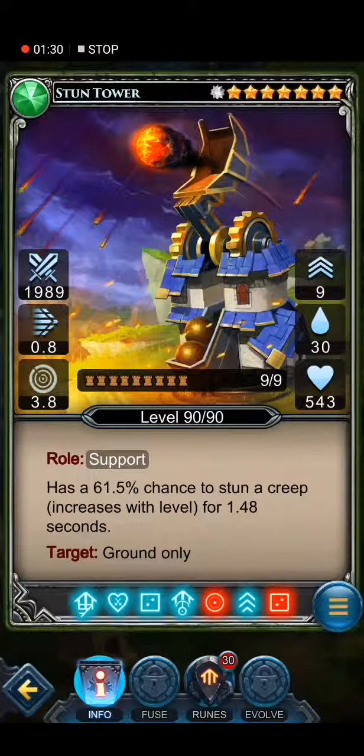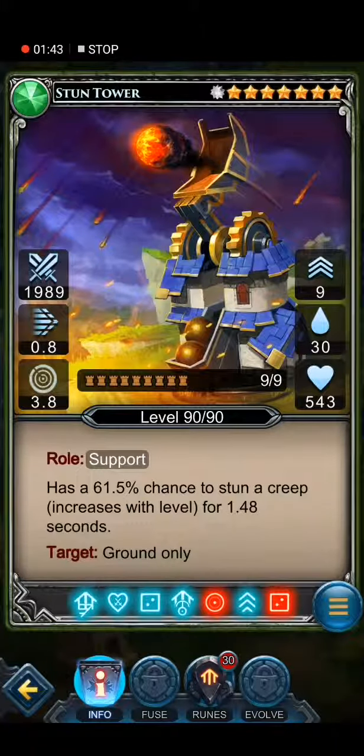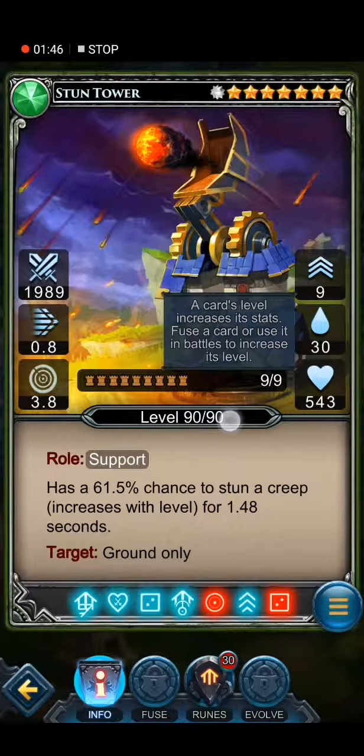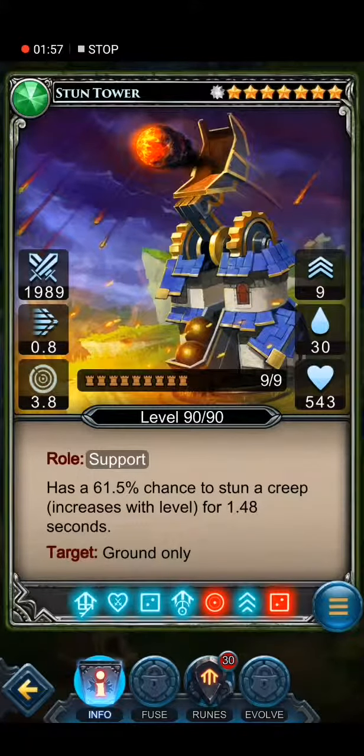As you know, the Stunt Tower is one of the main towers I am using. In my previous videos I explained this is my main support tower which is special, and it's maxed out 9 from 9 towers, level 90 which is the level of the player. So if you're level 60, your tower can be only level 60 as well. You can't upgrade this tower to level 90 until you reach level 90 in the game, so you have another reason to play and become a better player.